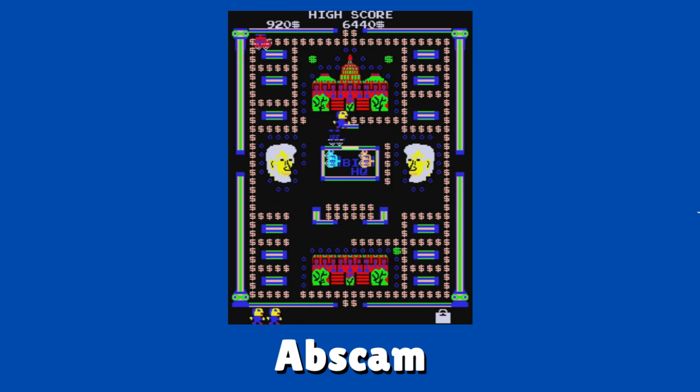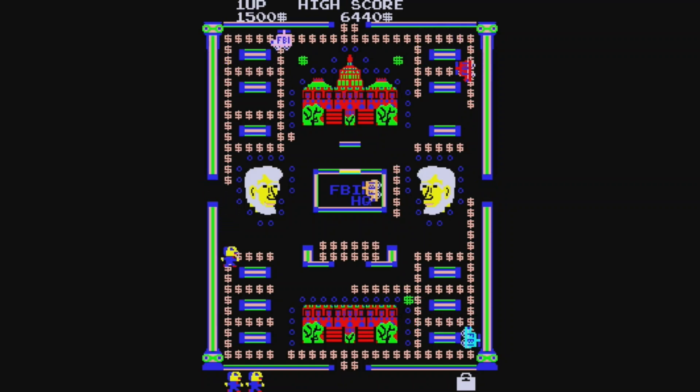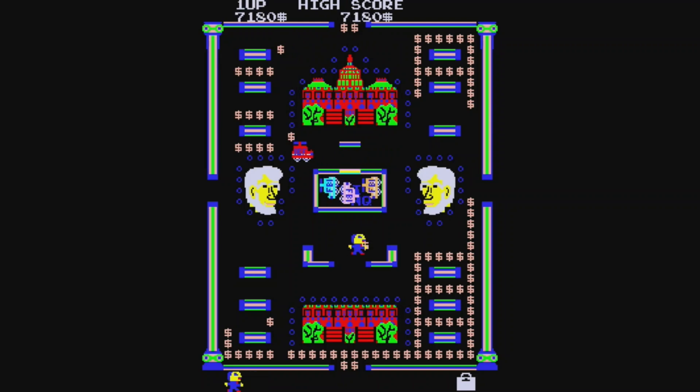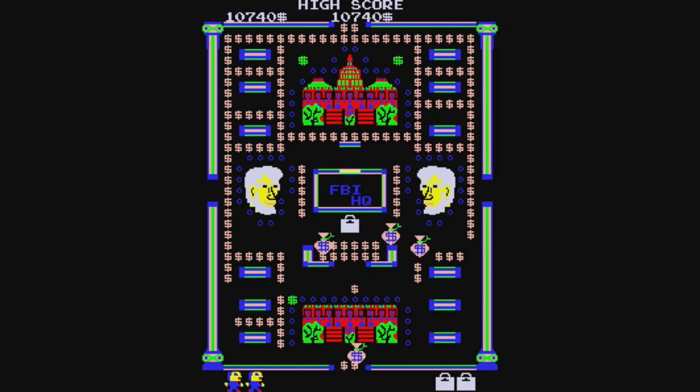The game Abscam was made by the same developers as Piranha, some company called GL. Not sure why they thought making a game based on an FBI sting operation was a good idea. I like this one more than Piranha because it's not an open stage and the graphics are better. There's even background music. So while the game itself is nothing special, it's cool how much they modified the original Pac-Man — it almost looks like a completely different game.